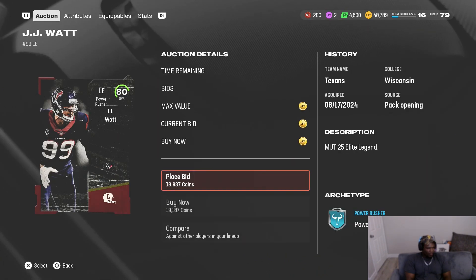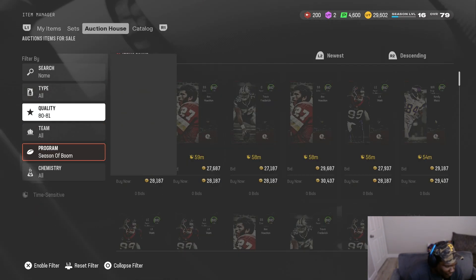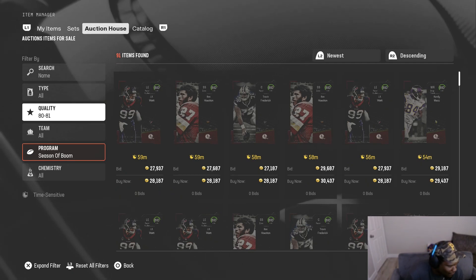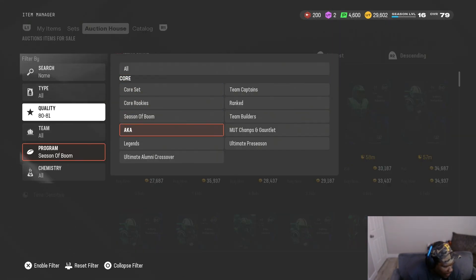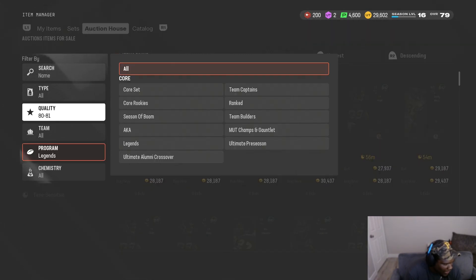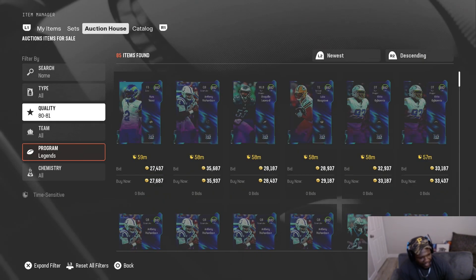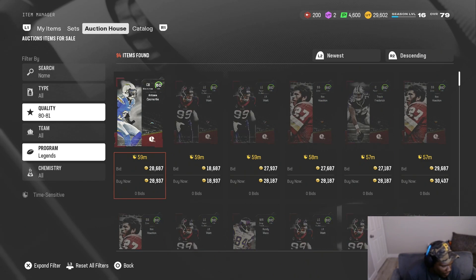Oh, that's beautiful — 19k! I'm going nuts, this is amazing. I wasn't getting these cheap prices before so I'm happy now because it's gonna make the profit so much larger. The good thing about these cards is there's only 86 Season of Boom cards and only 91 Legends — there's not gonna be a lot of competition as far as pricing.